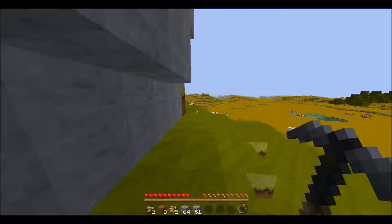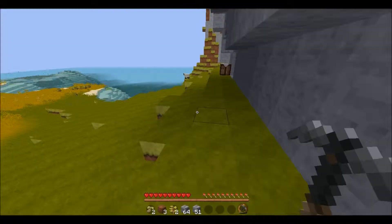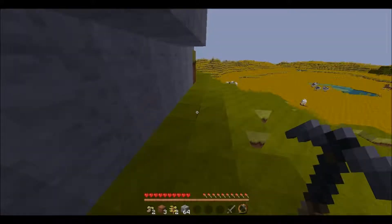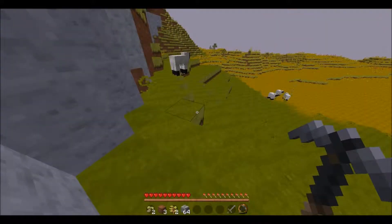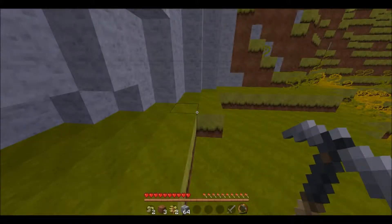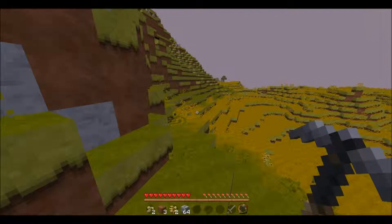Then once you do that you might want to come back to your crafting table. Pop down two more sticks because you only get four when you have these. You can put down one cobblestone and make a sword just like this. I downloaded a texture pack called Good Morning Craft and it's very pretty.